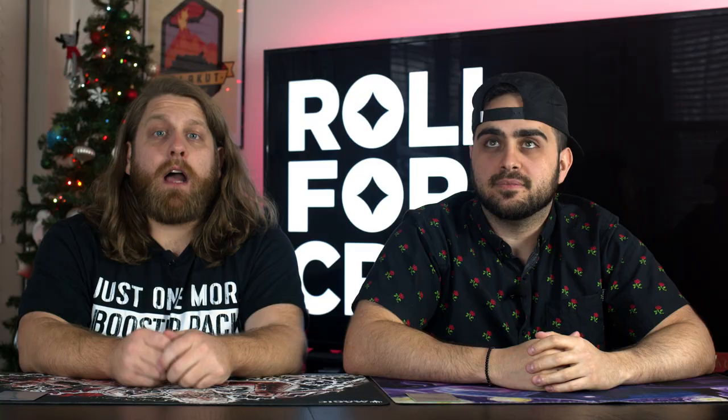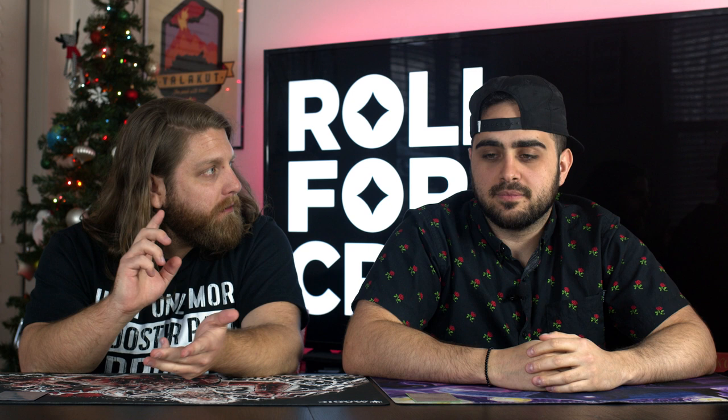I'm going to cast Old Rutstein. I'm going to minus three Teferi and phase this out. I'm really scared of what Lee's doing right now — you have really most of your important combo pieces online. You got Food Chain, you got the Scourge, and then Zulaport Cutthroat. All of those online — I knew I had to stop you because if I don't, you're probably going to win.